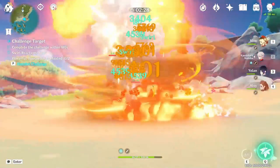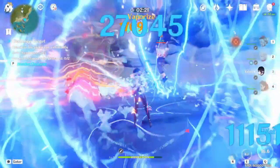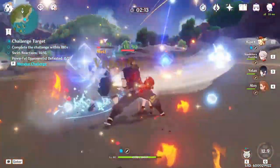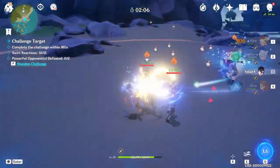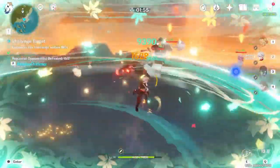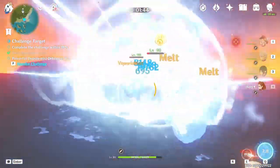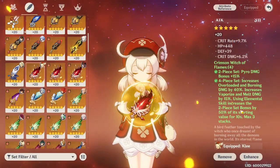For the two-piece combinations, the most general set for Klee that helps all aspects of her kit is probably the two-piece Crimson Witch of Flames paired with Shiminawa's, Gladiator's Finale, or Echoes of an Offering — whichever 18% ATK piece set you like. These are great additions covering her charge attack, normal attack, skill, and burst. If you have really good substats on a two-piece split set, that would probably yield better results than a mediocre four-piece Crimson Witch.